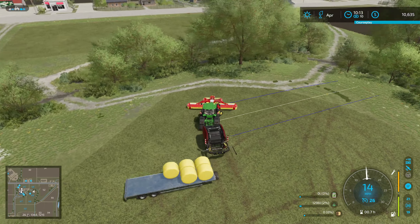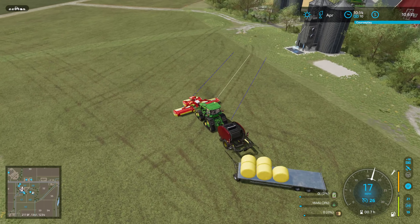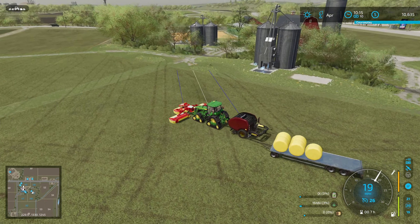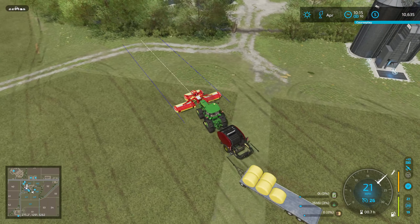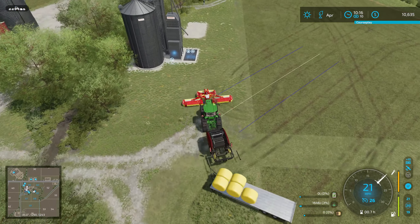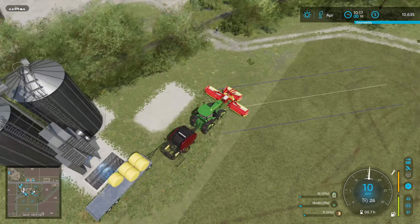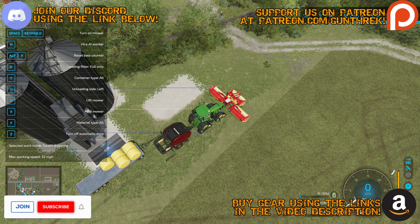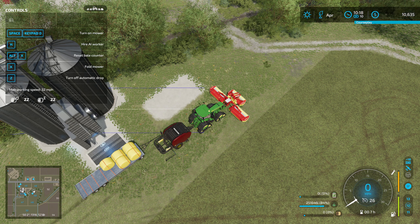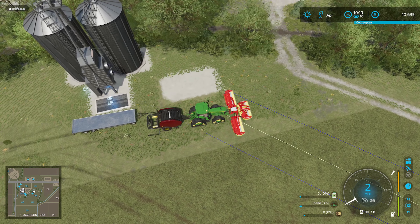Finishing up the last little bit of the mowing here. Let's get everything turned off, then we can bring our trailer around and unload it into our silage production facility over here. This little thing over here will turn your grass into either hay or silage, which is a very nice feature to have. Getting our trailer right there. And then we need to get it out of baling mode and unload it there. Perfect.